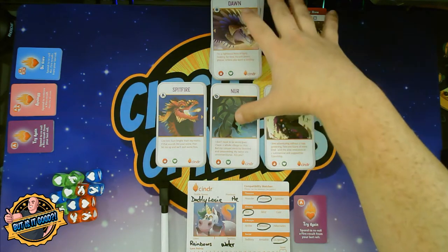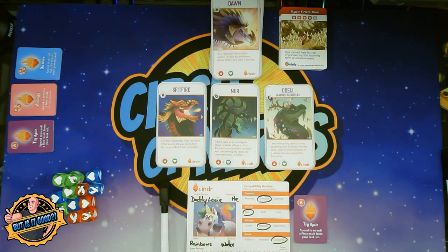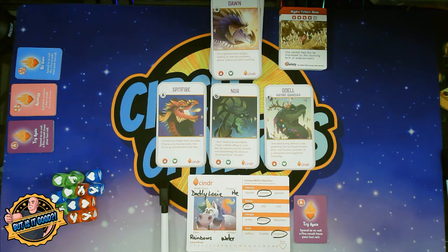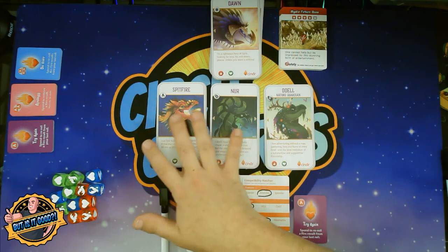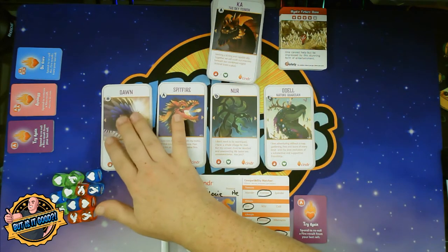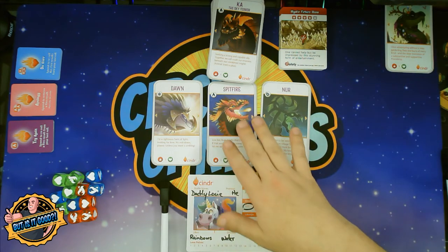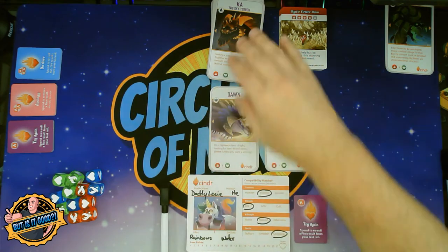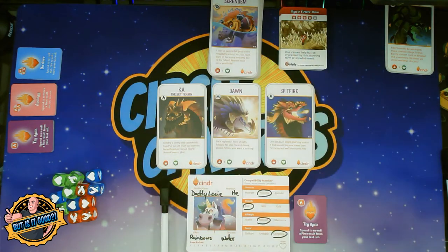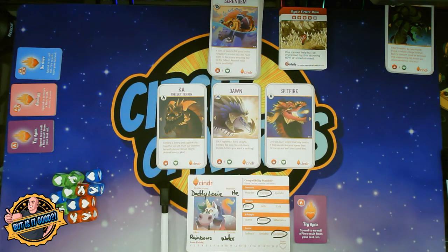On your turn you can swipe left twice for free. After that you can keep swiping, but you have to spend love points to do it. At the beginning of the game you won't have any love points, so you can't do that. If you don't like any of the options, you can swipe left: you take the top dragon, move him down to the leftmost spot, move everything over, discarding the card on the farthest right. He'll be saved for later in case we go through all of this — we shuffle everything back in. You can do that twice on your turn for free. Then once you're done swiping, you decide which dragon you want to take out on a date.